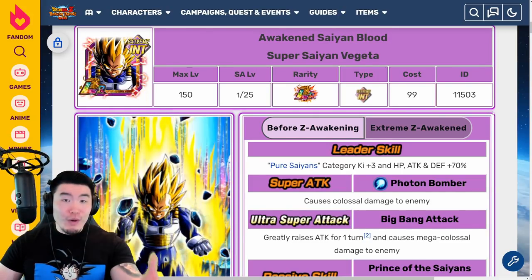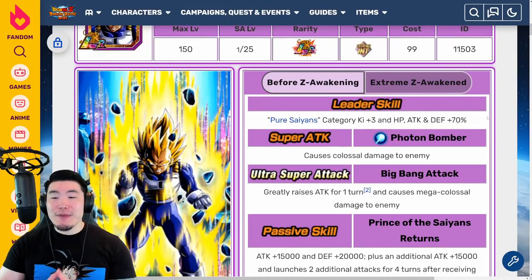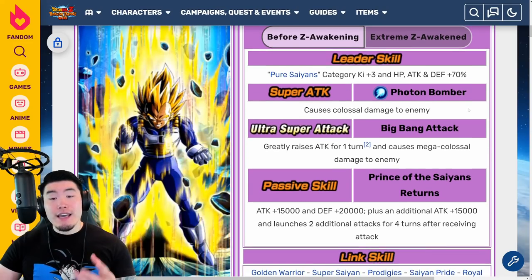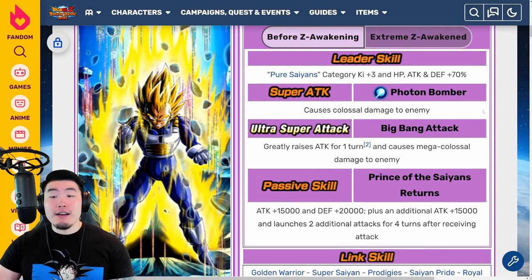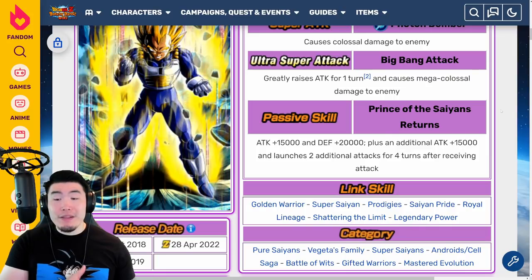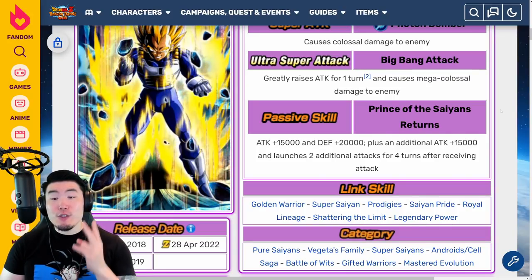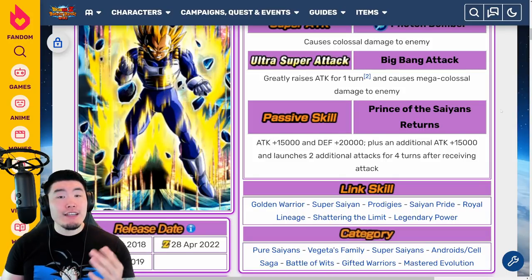The leader skill before the Extreme Z Awakening is Pure Saiyans Category Ki plus 3, HP, Attack, and Defense plus 70%. His 12 Ki Super causes colossal damage, his 18 Ki Super greatly raises Attack for 1 turn and causes mega colossal damage, and his passive is Attack plus 15,000, Defense plus 20,000, plus an additional Attack plus 15,000, and launches 2 additional attacks for 4 turns after receiving an attack.